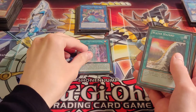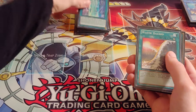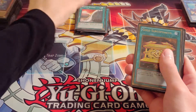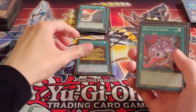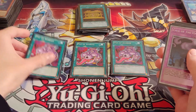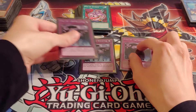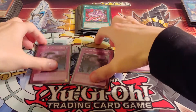For the side deck: 1 Synchro Optimization, 1 Water Hazard, 1 Gold Sarcophagus, 3 Pot of Avarice, and 3 Call of the Haunted. That's it for the side deck.